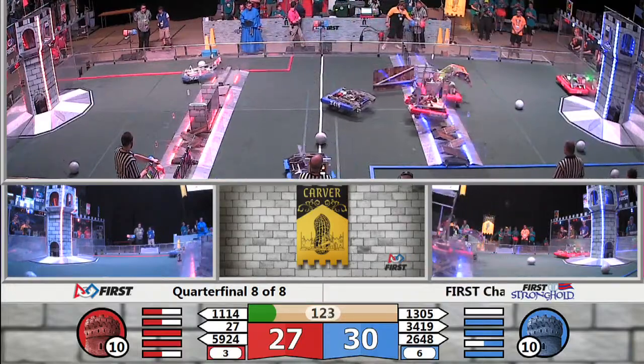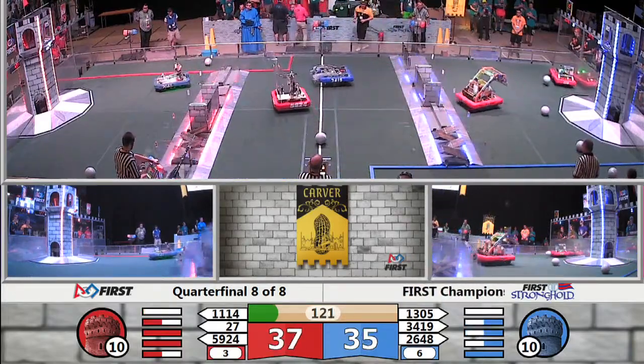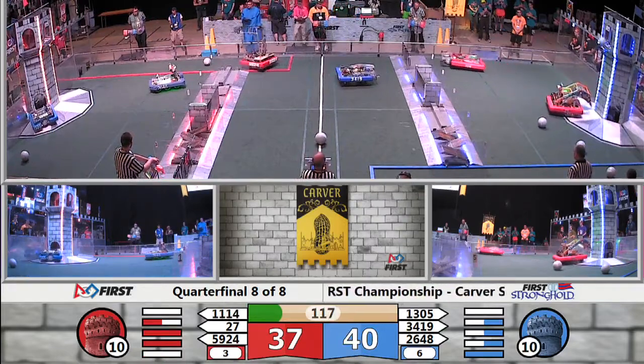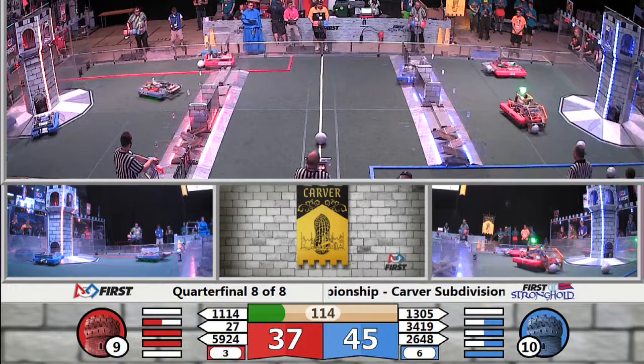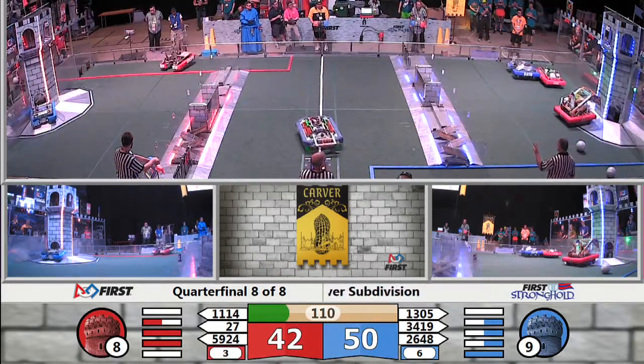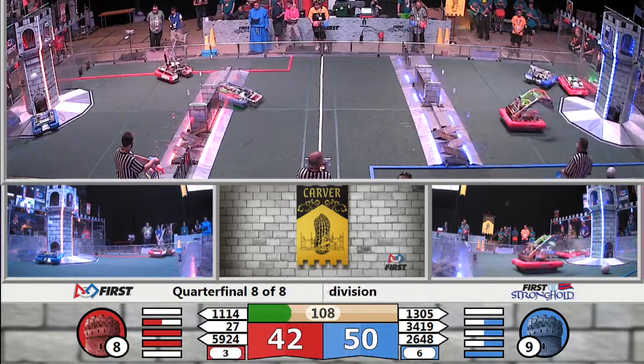Moving into teleoperated. All robots super fast, moving in. Symbotics taking a shot — it goes wide. Here comes Infinite Loop lining up the shot, and it is good in the high goal. 27-team rush scoring in the high goal. And there goes Sir Swerve a lot doing what they do so well, which is defend against the Red Alliance.